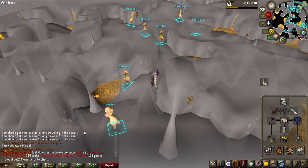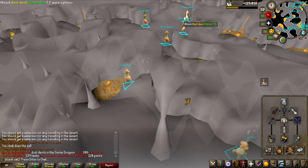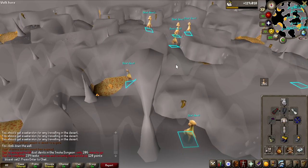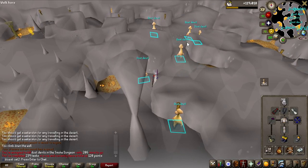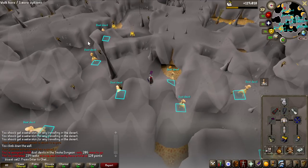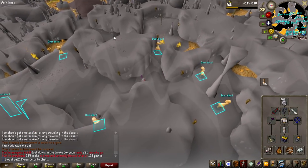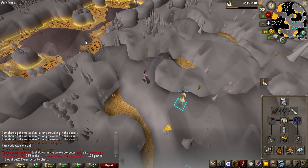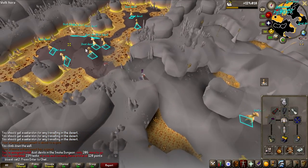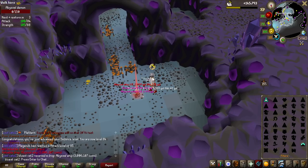I'm on task 240, so I picked up a Konar task and got Dust Devils in the Smoke Dungeon. Every time I see this task I get discouraged because I think of the singles area — but they actually put in a multi-area in this dungeon now, so if you get this task it really is not that bad. You can go in through the entrance with the rope, and look how stacked they are — so many of them, and it is multi. I am getting so many kills now.